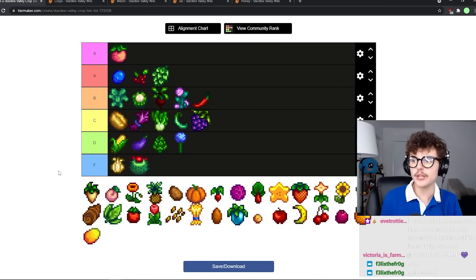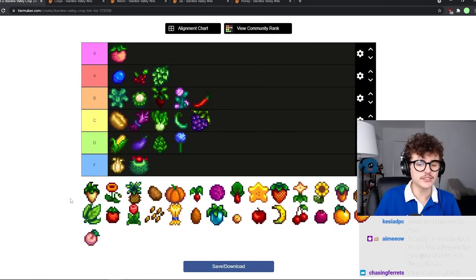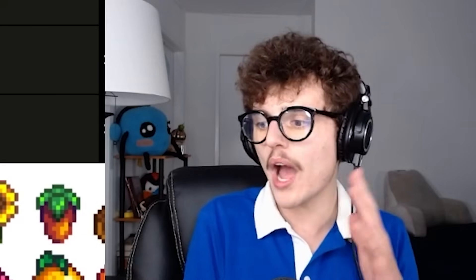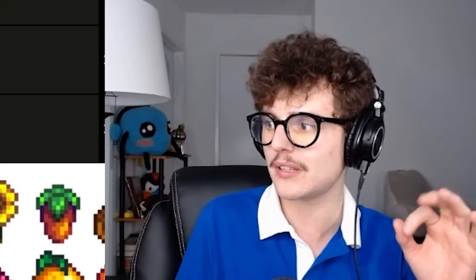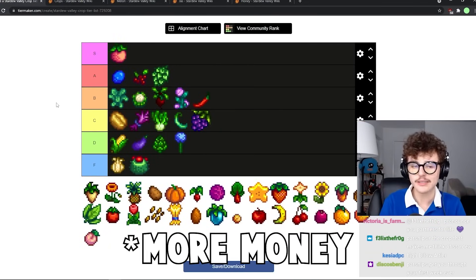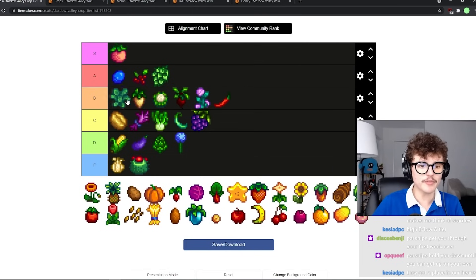Parsnips are pretty good. They're also very memorable because they're like the first crop you get in the game. They give you pretty fast cash in the first spring if you need it and they have a really quick turnaround time. Though they will forever live in the shadow of the potato — the potato takes like two extra days to harvest but gives a lot more money. Parsnips are still pretty good — B tier, definitely above kale.